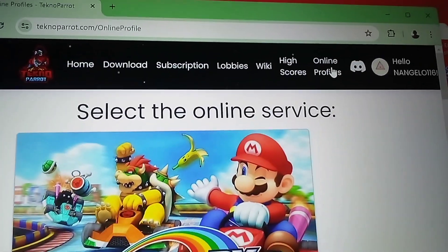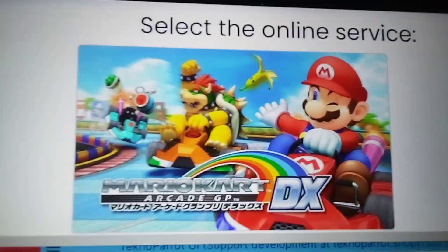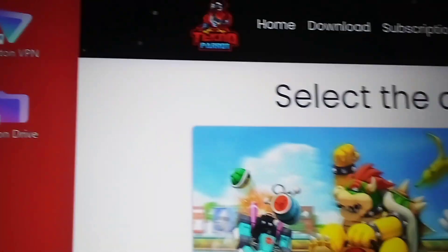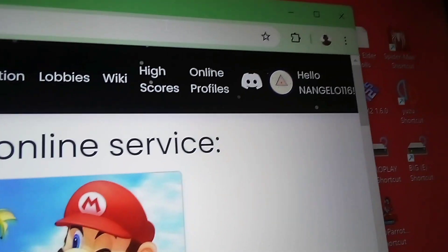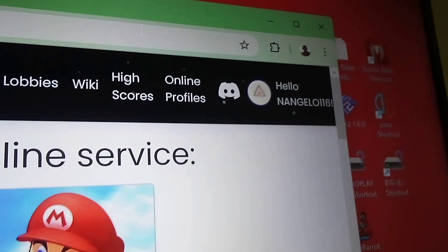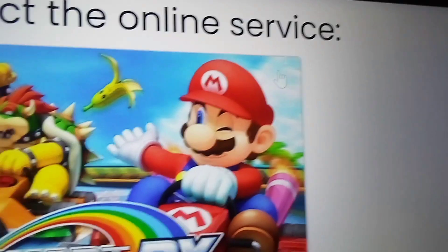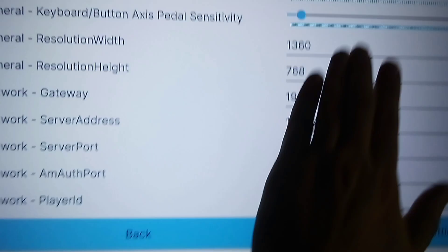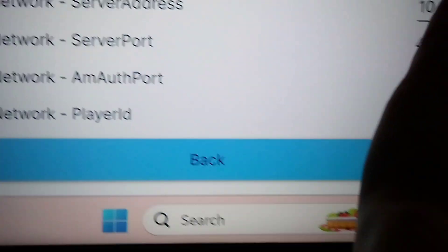I'm going to show you how to save your progress in Mario Kart Arcade GP DX with Techno Parrot. Go to Techno Parrot's website and sign into your account or create one. Then go to online profiles, click on RKGP DX, and you'll get your profile ID — which I'm blocking out. Then copy that ID into the field here.